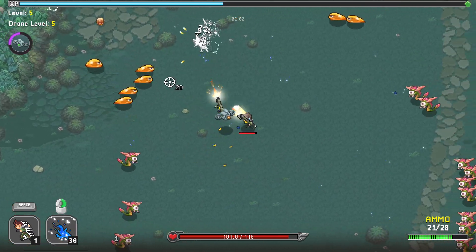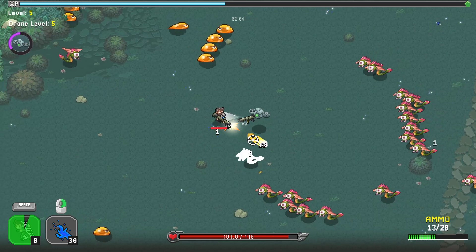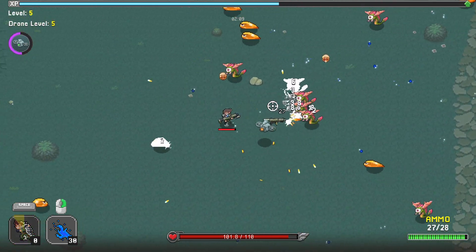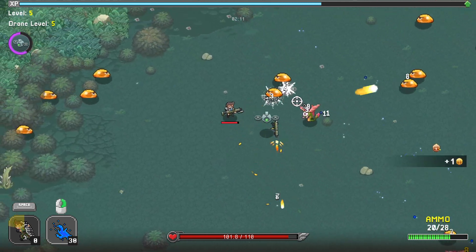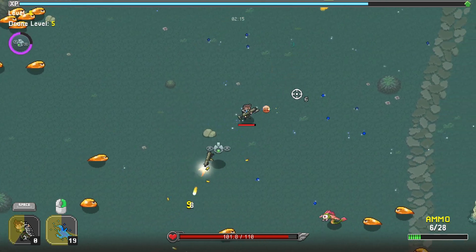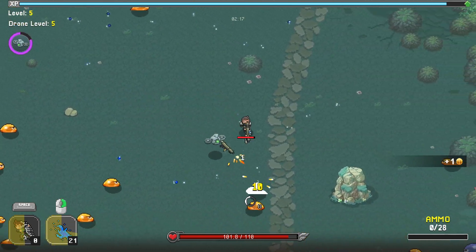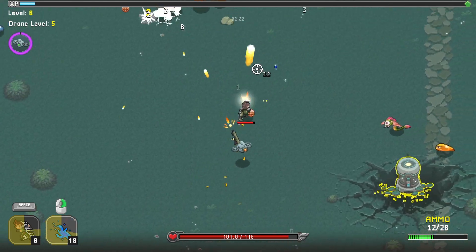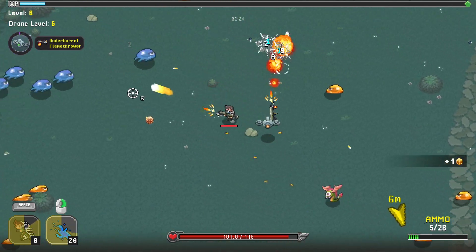We also have special abilities. Space activates your first special ability, which enhances stats like speed and attack speed. Right-click activates the secondary effect of your weapon, which is determined by the mods you attach to it. In this case we have ice bullets — there are elemental damage types in this game.